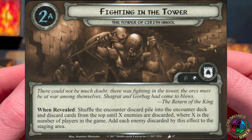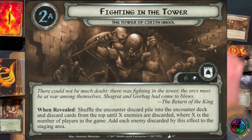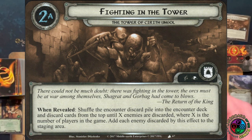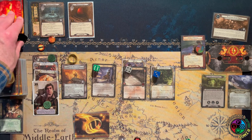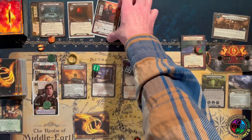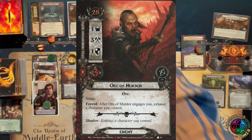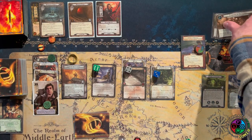Stage 2A: Fighting in the Tower. When revealed, shuffle the encounter discard pile into the encounter deck, then discard cards until X enemies are discarded (where X is the number of players), then add the enemy to the staging area. The enemy we found is an Orc of Mordor. Normally he would surge, but since he was added to the staging area he does not. He's one threat and has a when-engaged effect.